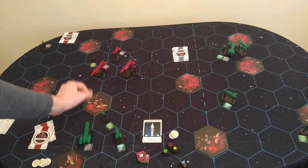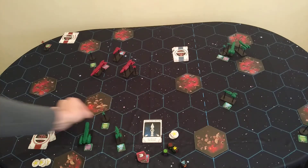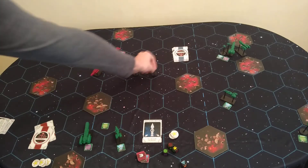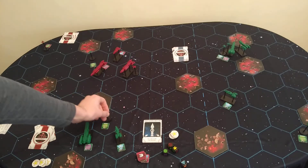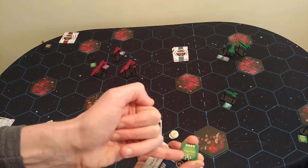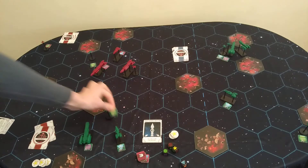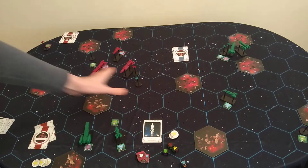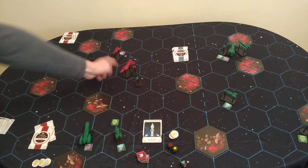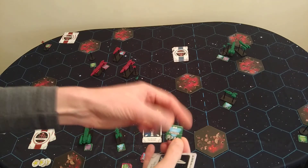Let's start with the fighter. You can see its movement value — in this instance it can move four hexes. It's nice to have the iconography, which I'll come back to. You could move it one, two, three, four way over there, but then it's out of range. This ship's range lets it roll three dice at one hex away, or one die at two hexes away. So it's going to move just two hexes and stop there so it can battle.